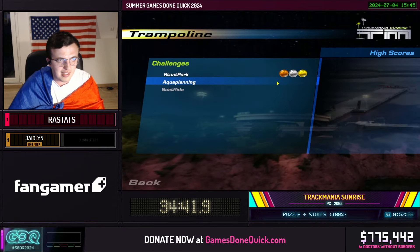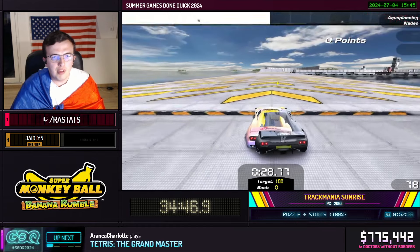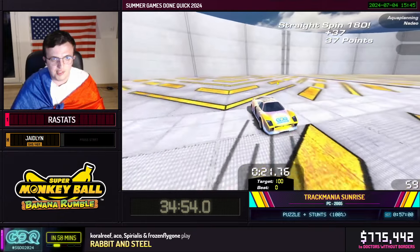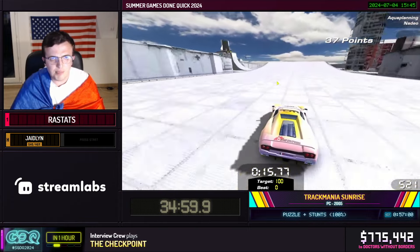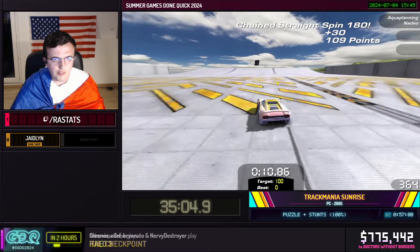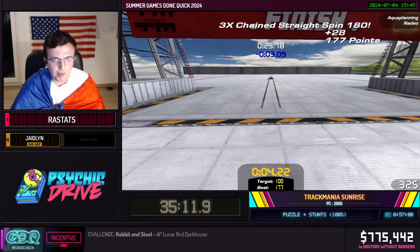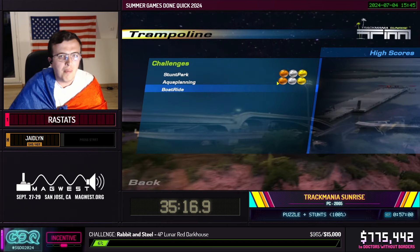Strats for this map are very easy if you want to get a gold medal. Just do a 180, keep accelerating to get 37 points. Then stop accelerating right as you enter the booster. Keep accelerating and pull a 360. Then on the booster do another 360. And that is your tutorial to get a gold medal on Aqua Planning. Hopefully this is enough — yeah, there you go, we got it! Amazing. Boat Ride! This one is also pretty nice with the Bay car — that car is very bouncy.